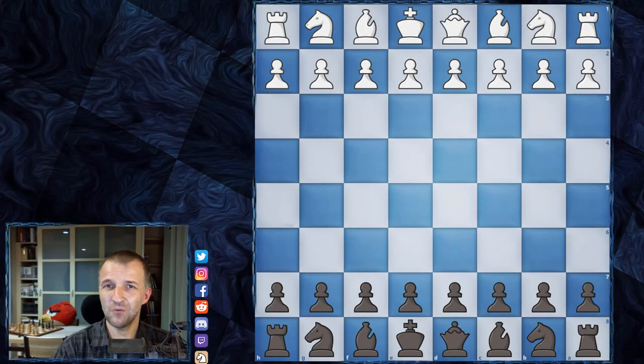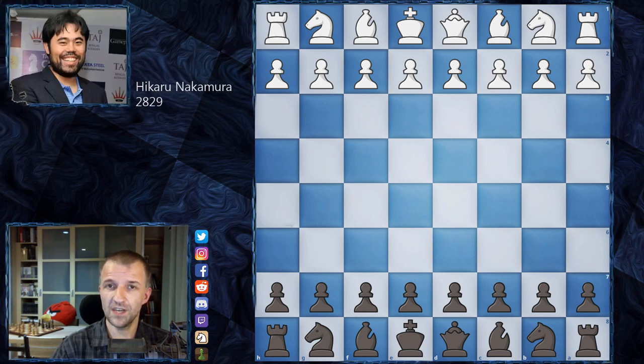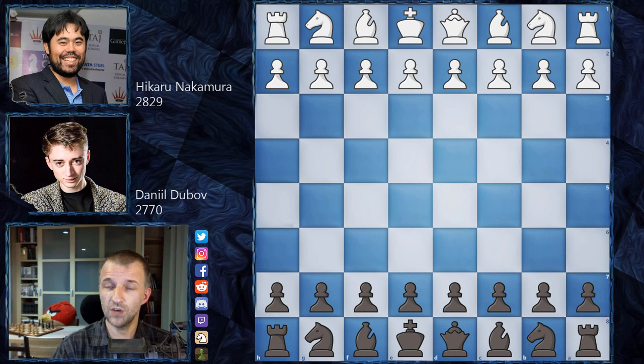Hello, Mordimers here and welcome to the decisive day of Lindor's Abbey Rapid Challenge 2020. Day 3 of the finals. In the first day, Hikaru Nakamura managed to win against Daniel Dubov and Tuga Lead, and then Daniel Dubov yesterday won against Hikaru Nakamura. So we had a draw in the mini matches 1 to 1, and today everything has to be decisive as the players play until 2-1 mini matches. Very, very exciting stuff.